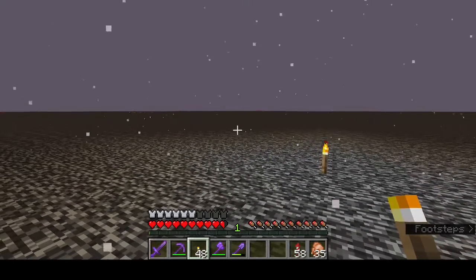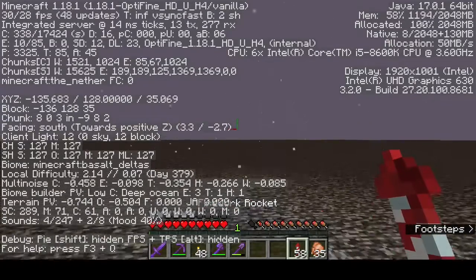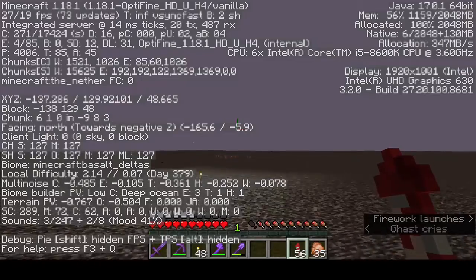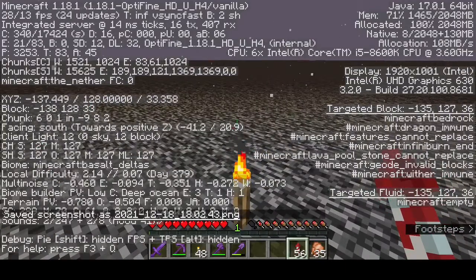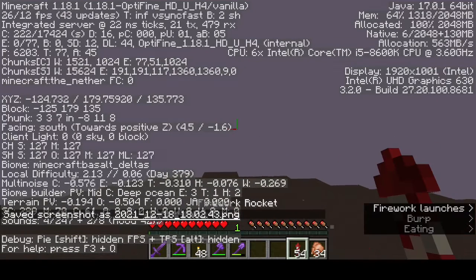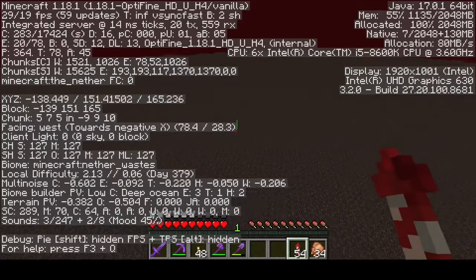Now we're going to have to go to a nether waste biome, which I think is going to be the better place to build it. So we're just going to fly until we can find it. Let's grab a screenshot of that so we kind of know the area, and then let's fly to a nether waste. There's actually one right here, which is really close to where I was, so that's perfect.